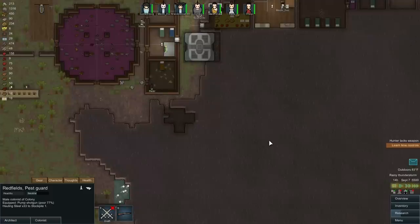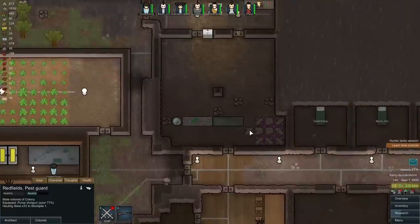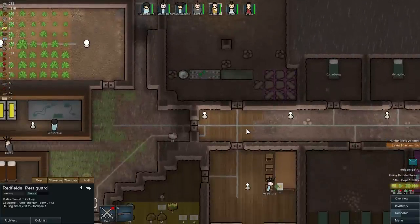Hey guys, it's KJ48 and welcome back to my RimWorld Let's Play. This is Alpha 9, we're on Season 4, and this is Episode 10. I have gotten to the point now where I can build droids, but I don't have any plasteel.